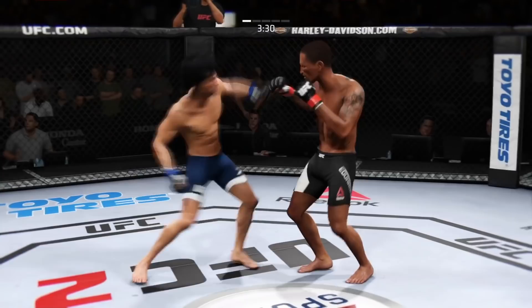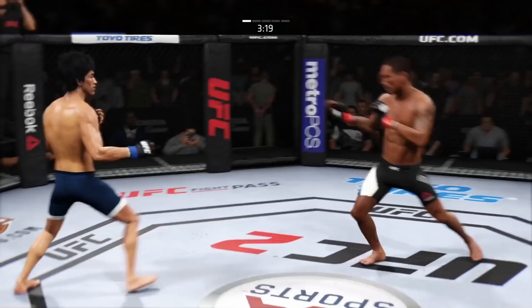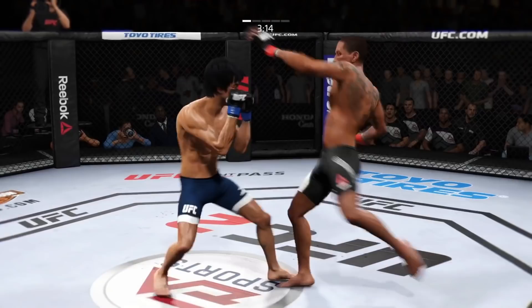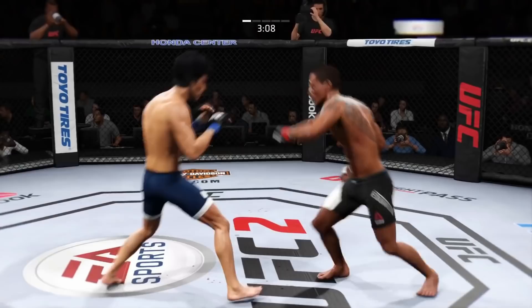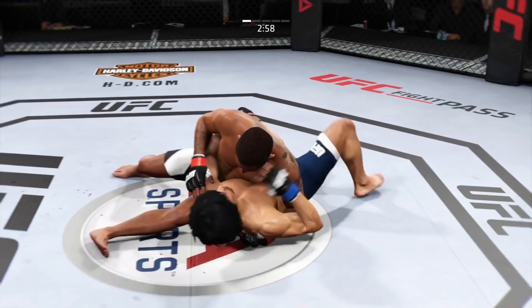He scores with a huge left. What a jab. Hard straight punch. Big combination — he's landing. Nice takedown. There's that big right hand — a very hard right hand. Vicious ground impact.